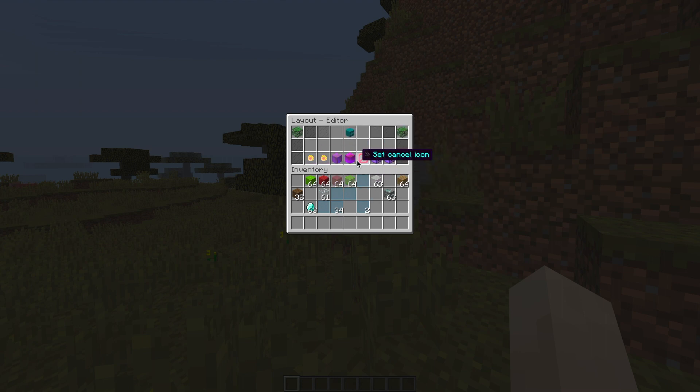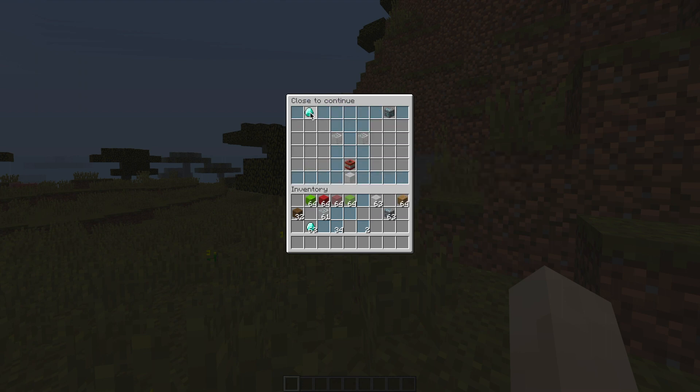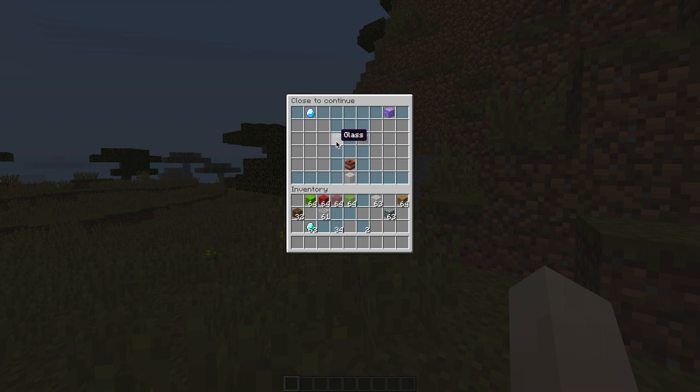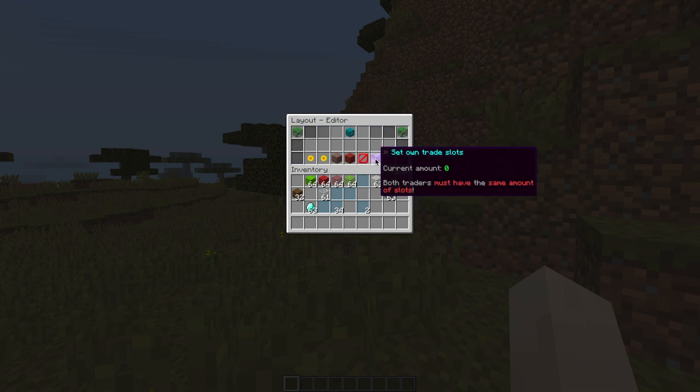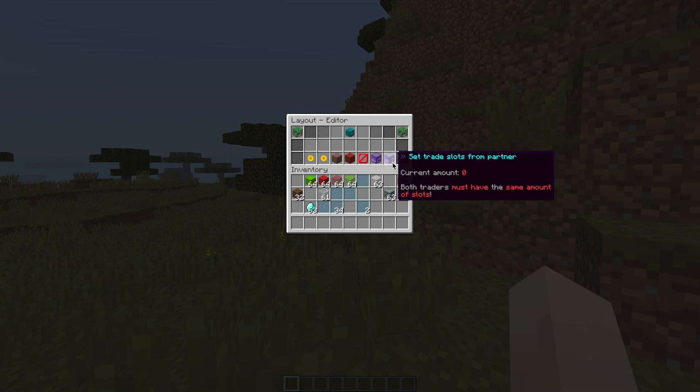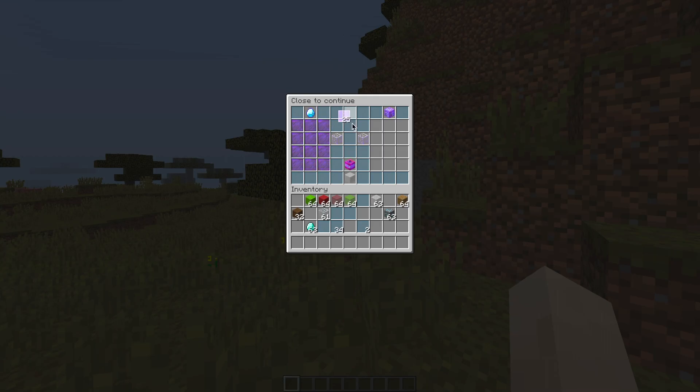There are seven things we need to set in here. Let's start with our own money icon — that's going to be on the left diamond. Then we need to set the money icon for our partner — that's going to be on the right. Then our own status symbol, which is going to be the left piece of glass, and the other person's, which is going to be the glass on the right. The cancel icon is obviously the TNT. Then we need to set our own trade slots — all of the spare spaces are going to be trade slots for us, and the same for our partner. They've got to be the same and symmetrical.